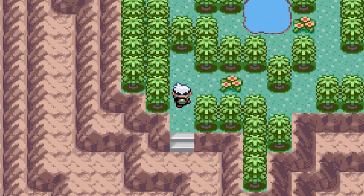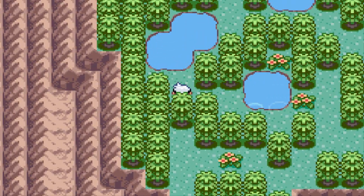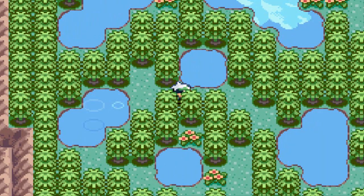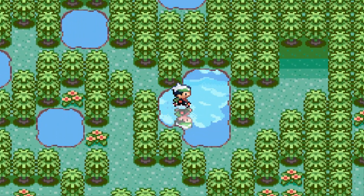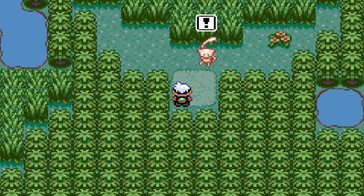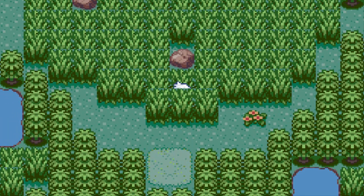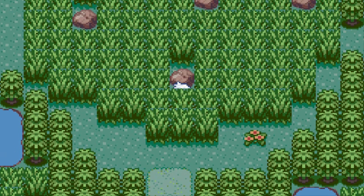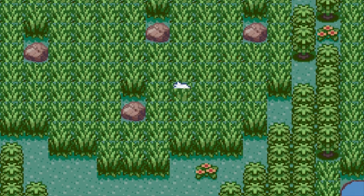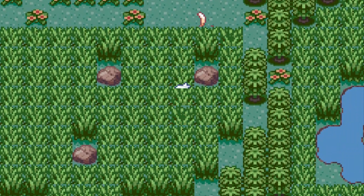Now we're getting into the forest right here, and sooner rather than later you're going to be looking for Mew — he's going to be here somewhere. As you can see, there's an entrance; once you go in there, Mew just sees you and it is time to capture him. The best way to find Mew is through the little bushes — his tail might appear here and there. We're just trying to find him, and there he is, his tail is right there!